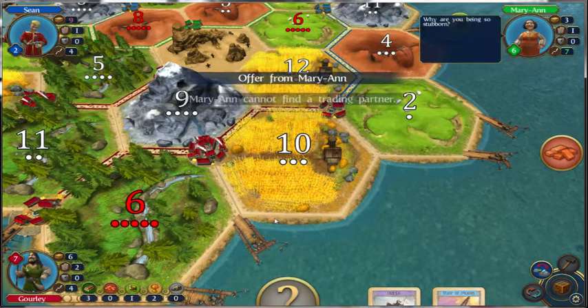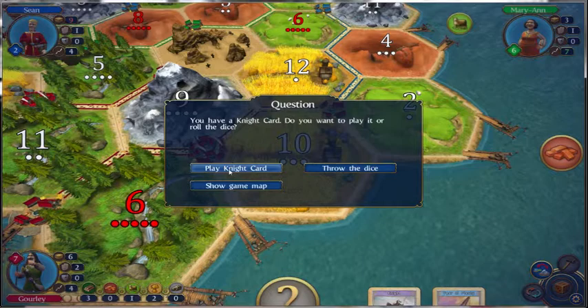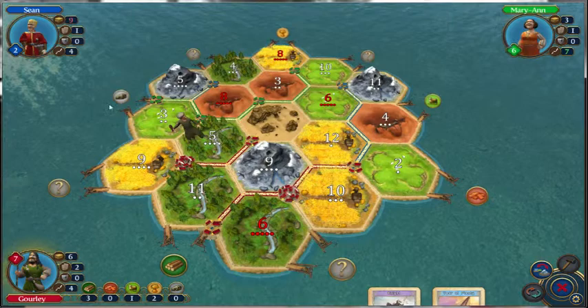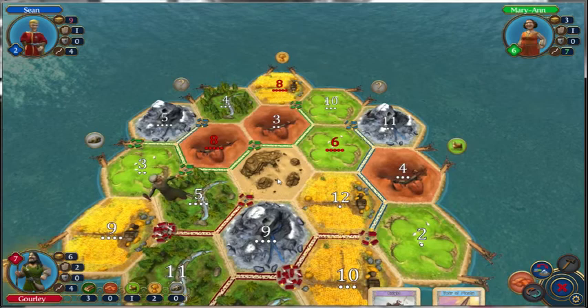You have a knight card — do you want to play it or roll the knight? I want to show the game map and just make sure. Yeah, it's on me. So this lady is being a jerk, and this guy only has two points. She's really the only real threat that we've got going on.